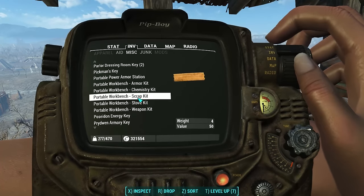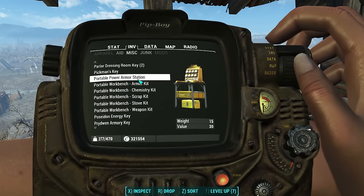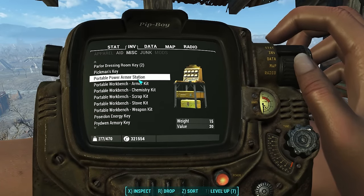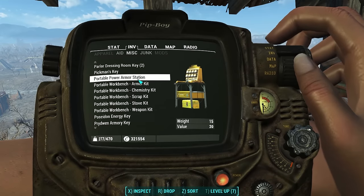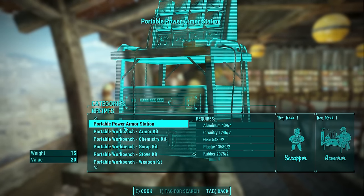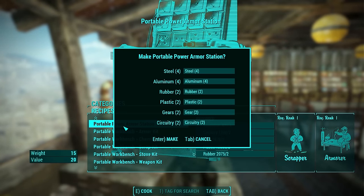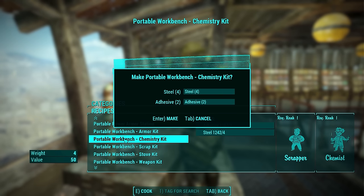You have to have these workbench kits in your inventory in order to get the portable workbench to work. The portable power armor station is different from all of the workbench kits — it's a standalone workbench that you need to craft separately. It requires Scrapper 1 and Armorer 1, and costs four steel, four aluminum, two rubber, two plastic, two gear, and two circuitry. In order to repair your suit of power armor while out in the field, you've got to have this portable power armor station in your inventory.